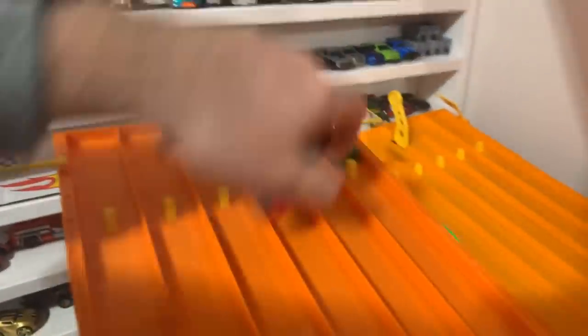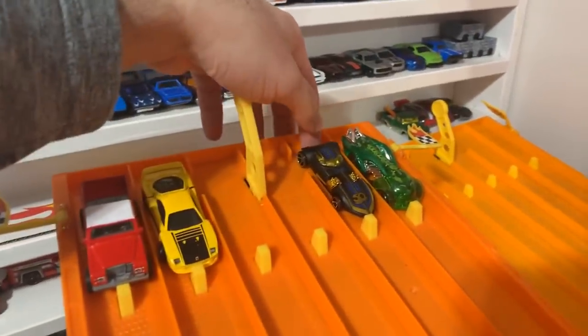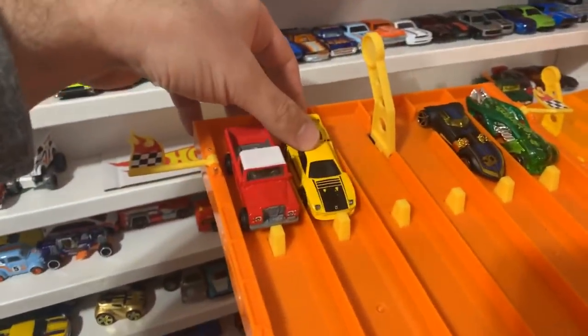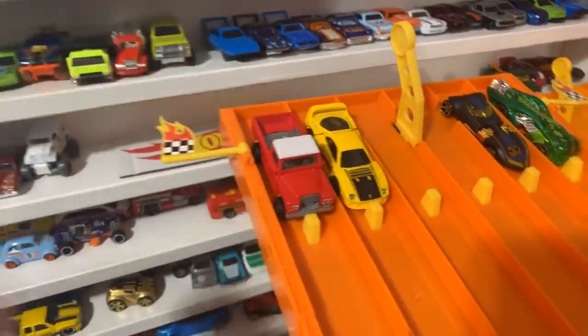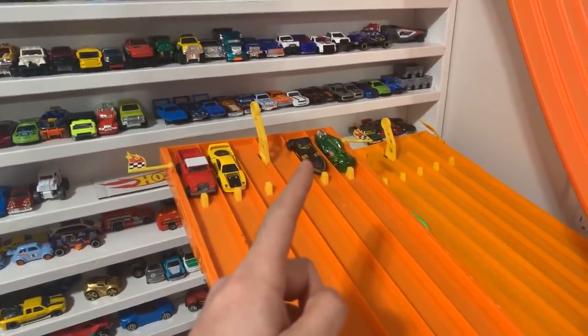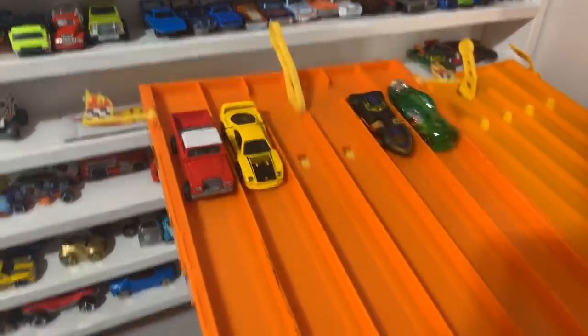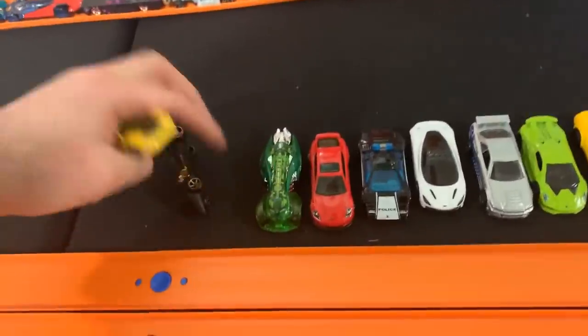We've got some new cars mixed in with the Ferrari F40 — the Twin Mill, the Ferrari F40, and the Land Rover Defender pickup truck. Who's your pick? Twin Mill? F40? On your mark, get set, go! It's the Land Rover — the Land Rover destroys them. The Land Rover Defender pickup truck takes out all of these. Surprisingly it took out the F40 — the F40s are actually quite fast.